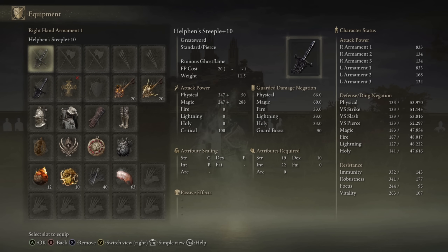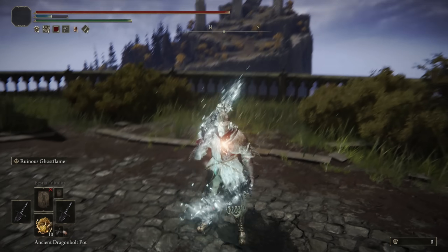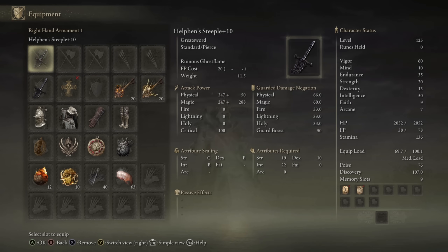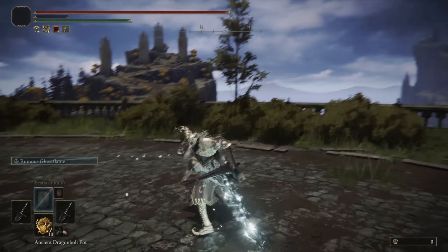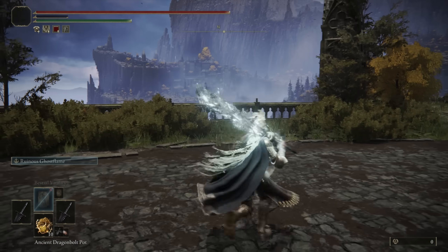We have 833 AR when they're both buffed, and if I drink my Magic Physic Flask it jumps all the way up to 940, so landing things like jumping dual-wield attacks with the Claw Talisman are going to be devastating, especially if we happen to proc a Frostbite buildup. Great Swords in general also received a buff to their poise damage. There is no way to passively poise through a greatsword — even wearing the full Bullgoat set and the Bullgoat Talisman, which gives you 133 poise.